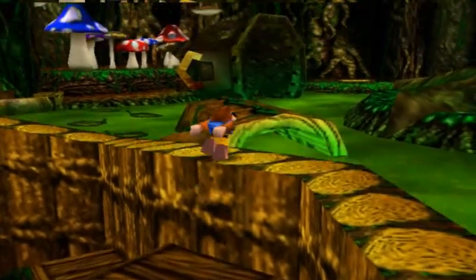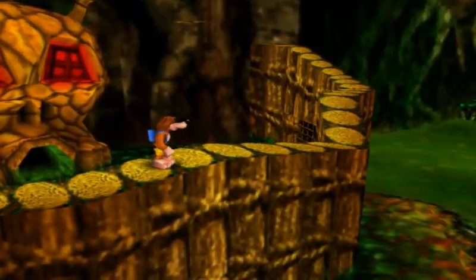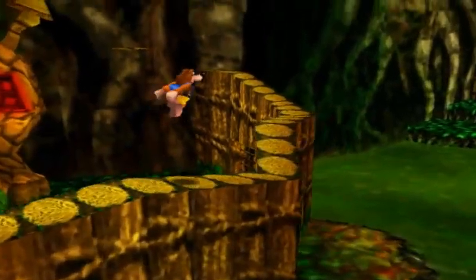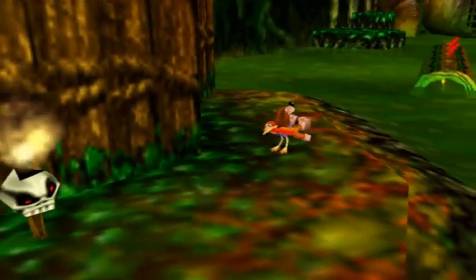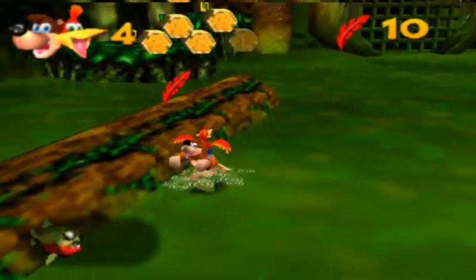Although, couldn't the Mumbo huts — if they look like the huts from Tooie on the outside — shouldn't they also look the same on the inside? I kind of expect them to look like the Tooie huts on the inside.